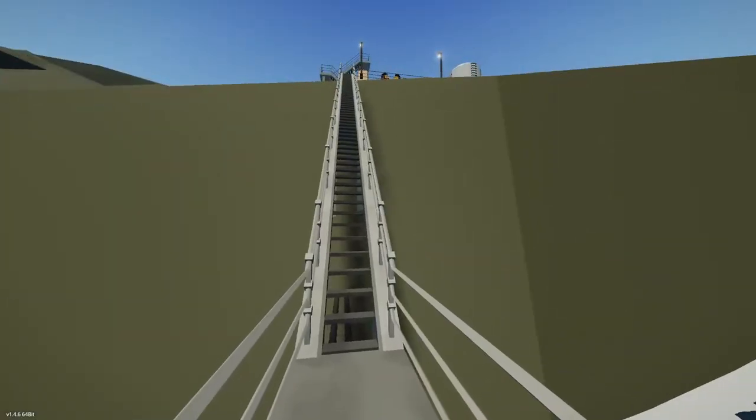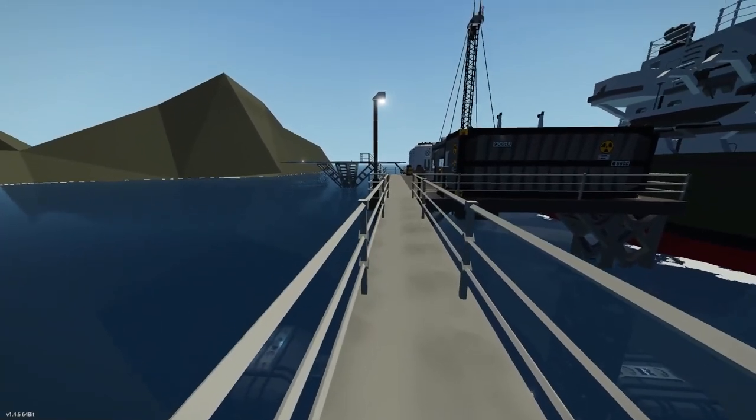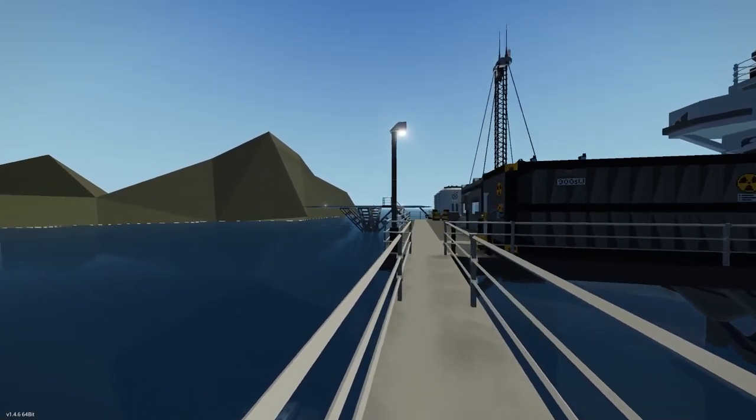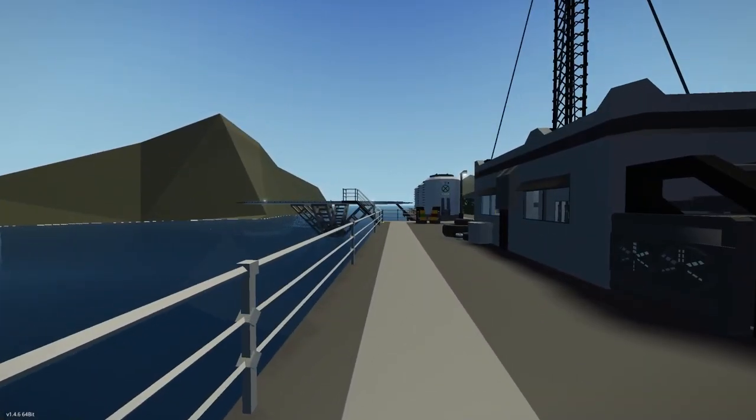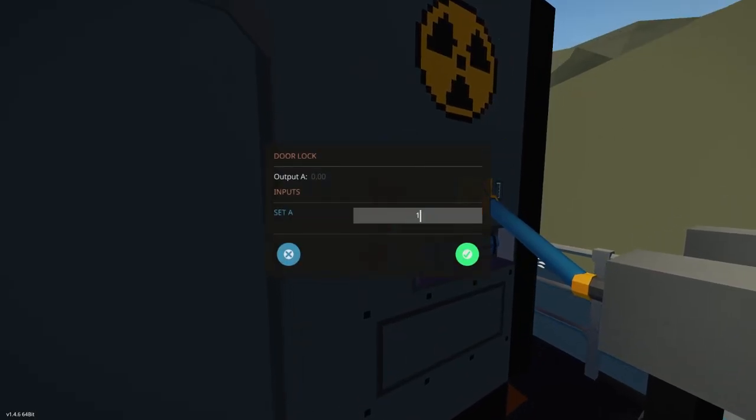How do we get down to the bottom? Oh, there's another stairwell. If we come down here — whoa, what is up with the stairs? Going up when we're going down. Okay, sounds like we've got some power. Door unlocked — what is it? Is this one 1984?